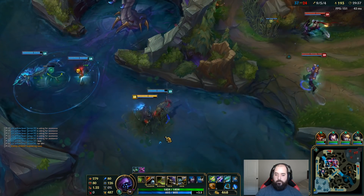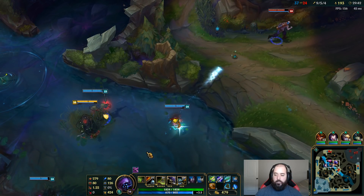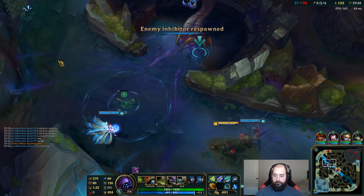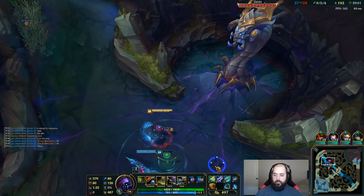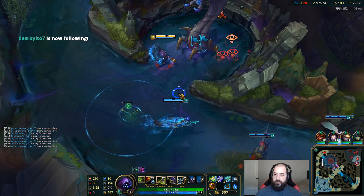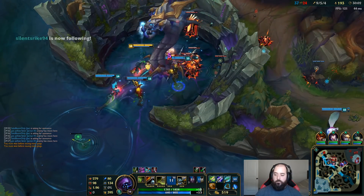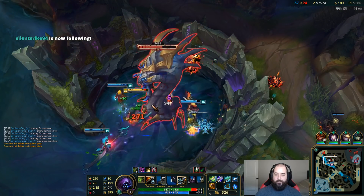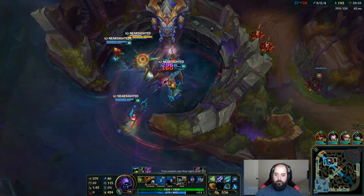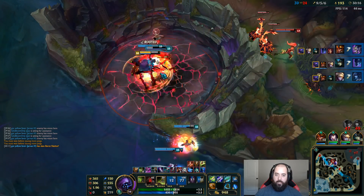They're gonna have a bunch of pressure on bot lane in a second. Getting a bunch of poke — this is gonna push. Probably gonna take that inhib because it's gonna respawn. This inhib's gonna get pressured super hard with double super minions — it's gonna die. Yeah, do this — look where the ADC is. I'll just tank it. Look at my lifesteal though!